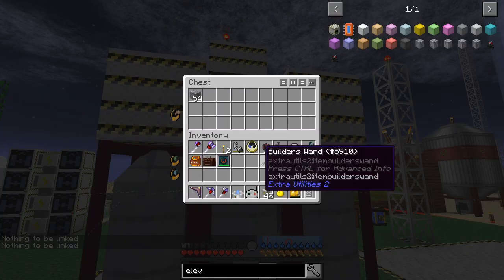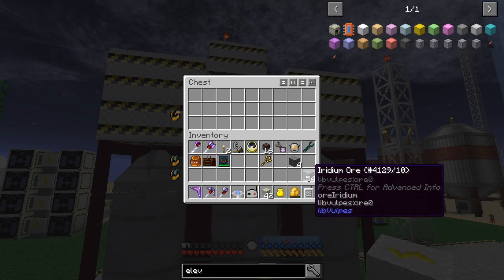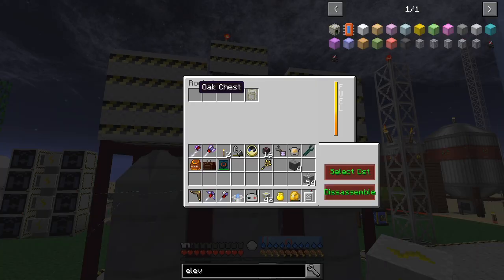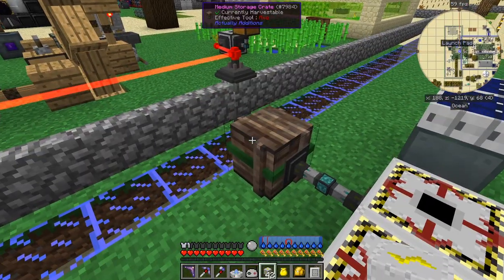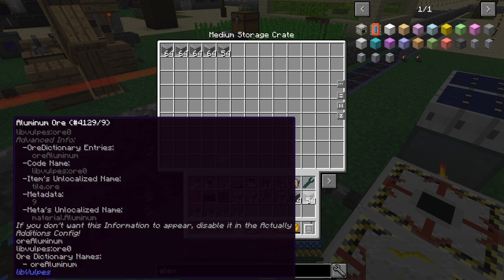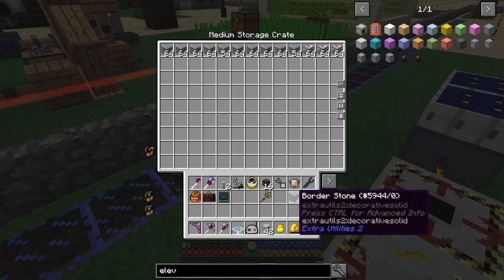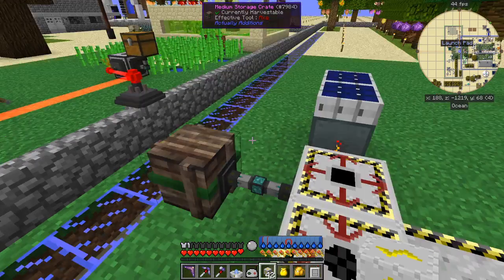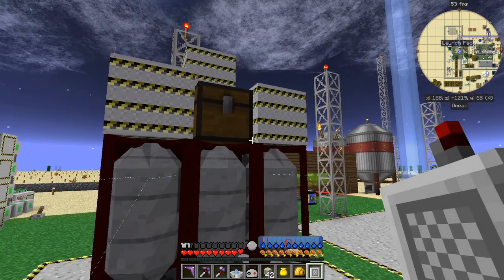I've got this iridium ore here, so I'll right-click the first chest and take out everything, then put it straight into this crate. I'll put those blocks away - actually I'll put those somewhere else, into the indexer, because I tend to keep decorative blocks in the indexer.